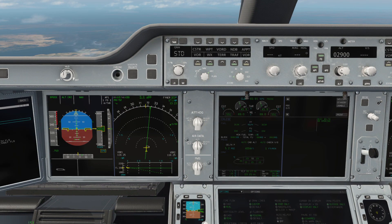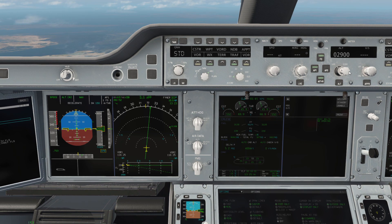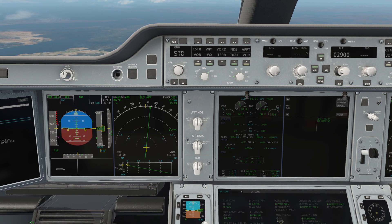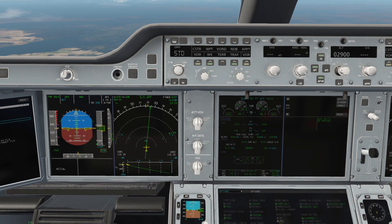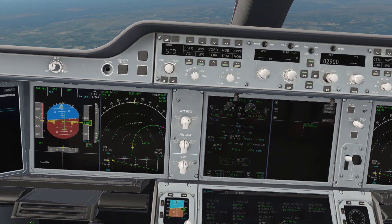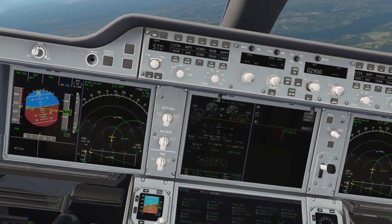Top of descent is approaching. As soon as we get the indication to descend, put the aircraft into managed descent mode. On the ND it predicts the descent path so you can see where you're going — the plane pitches down and slows down to meet that path, follows it perfectly with no drama, keeps to a sensible vertical speed, and it's all very smooth.